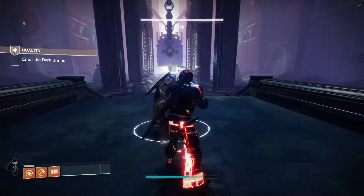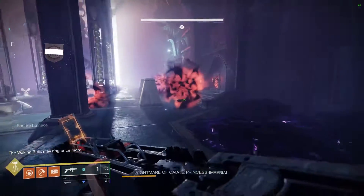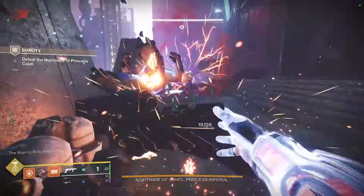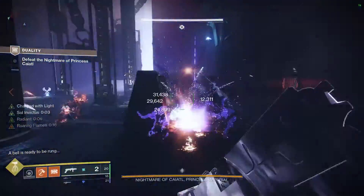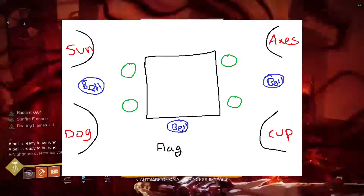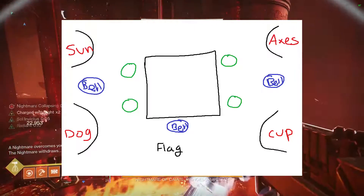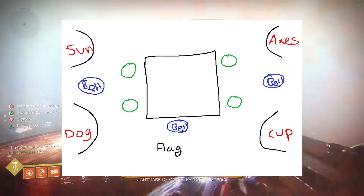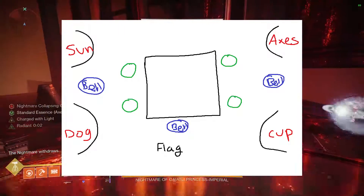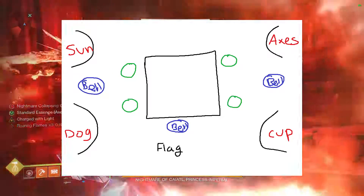You are at the final encounter of the Duality dungeon — beat this boss to get your exotic sword. You need to know where the symbols are in the red dimension because it's very hard to find. Here is a diagram of the final boss room in the red dimension. The green circles are where the symbols spawn in the light dimension. From the perspective of the rally flag: top right is Axes, top left is Sun, bottom right is Chalice, and bottom left is Dog.